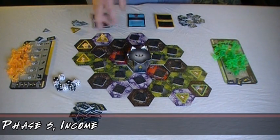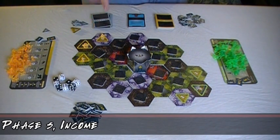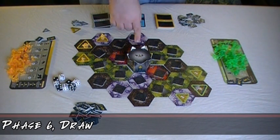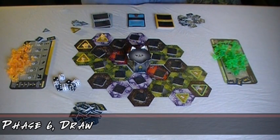After the fight phase comes the income phase. During the income phase, you receive the amount of rubium listed on each mine tile which is in a hex you control - meaning there are no enemy units there - and that you have a human, fungoid, or crystalline in. Then finally is the draw phase. During the draw phase, you draw one secret mission card. And if you control the monolith - meaning you have units there and no one else does - you also draw two energized cards.